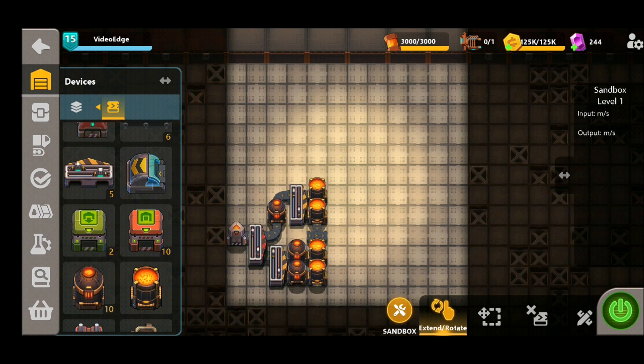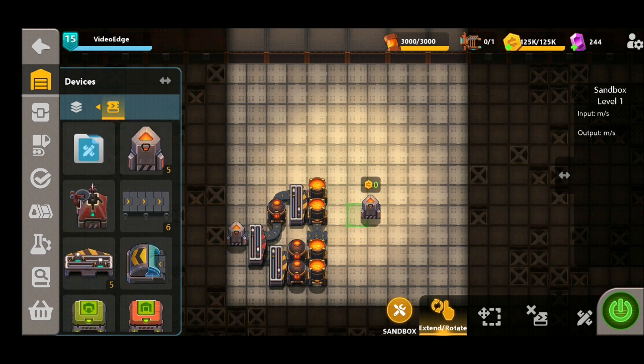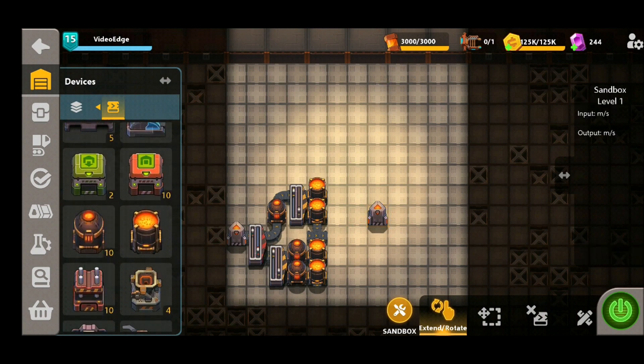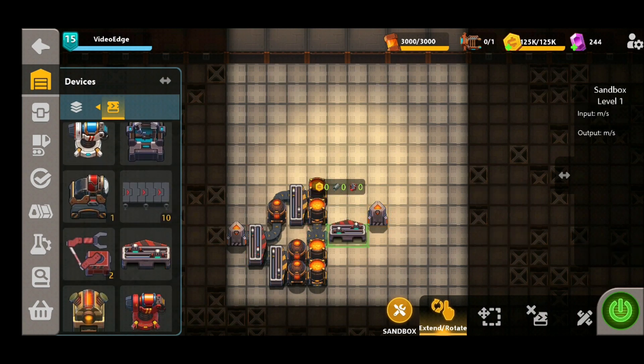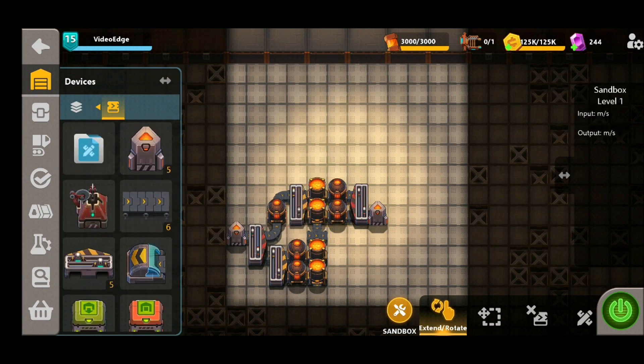With the first half of the steel production placed down, we're then going to work on the other side which is the iron production. We're going to place down our synthesizer here, another fast splitter, and two heaters — and we're going to do exactly the same on the bottom couple of mixers as well.